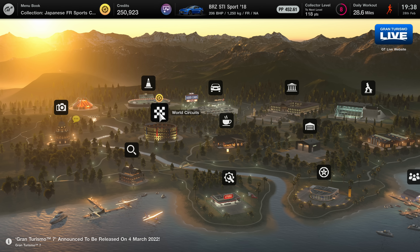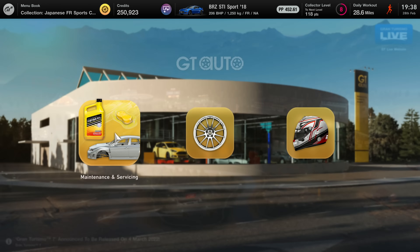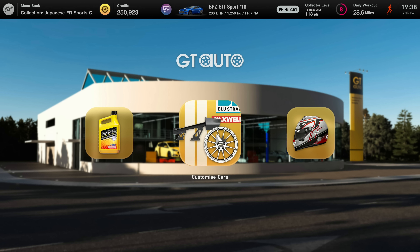Our journey on Gran Turismo 7 continues - we have changed to the BRZ and I thought we could do some modifications, some tuning, and see where we go from there. We are working to get a collection of FR Japanese cars - engines at the front, drive at the back. That's the plan. Let's go to GT Auto first.